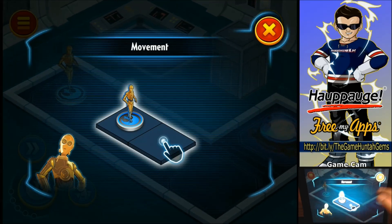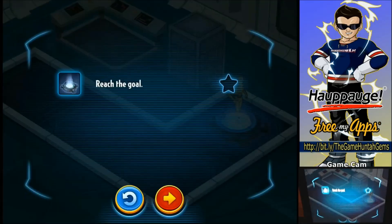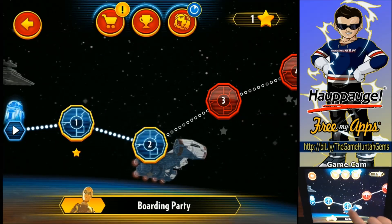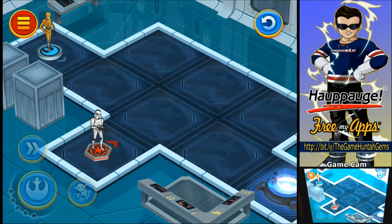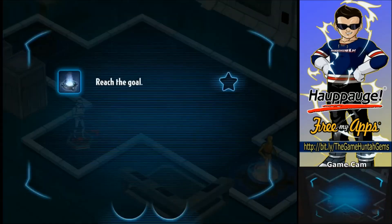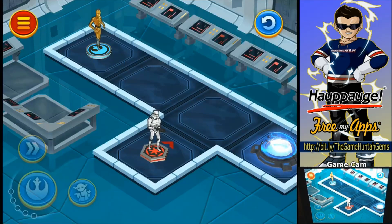Thank god I got this game cam so you guys can see what I'm doing. Some kind of chest — okay, we're gonna go here I guess. If you could just see my face right now it would be priceless — I was completely confused. Okay, this is part of the tutorial I guess, so let's just keep moving. There's a stormtrooper — C-3PO is definitely not going to be capable of attacking or killing a stormtrooper. Let me try to avoid the stormtrooper. He didn't even have a clue I was there. I can't be more noisy than C-3PO walking.